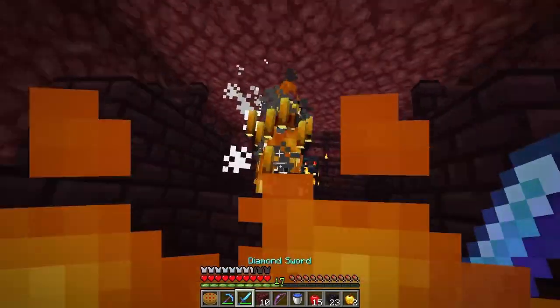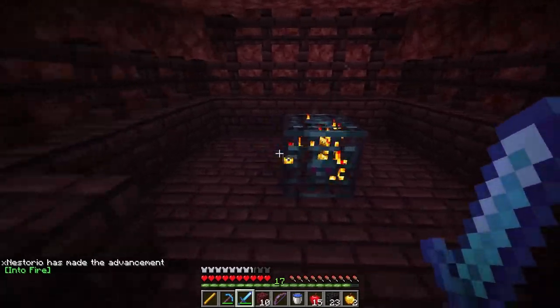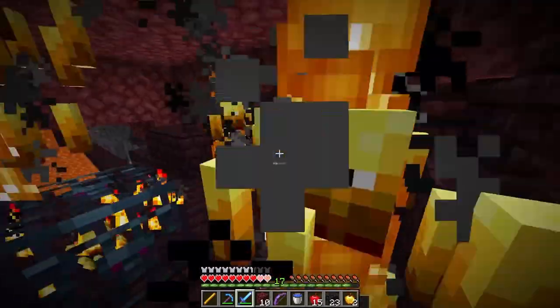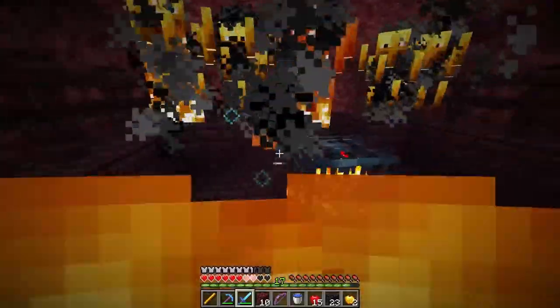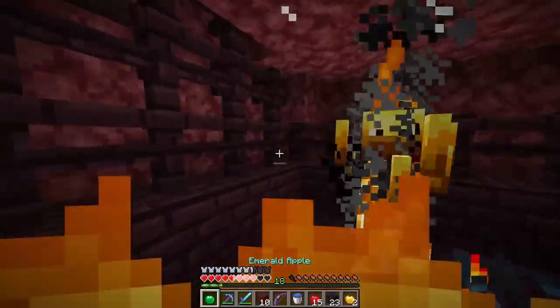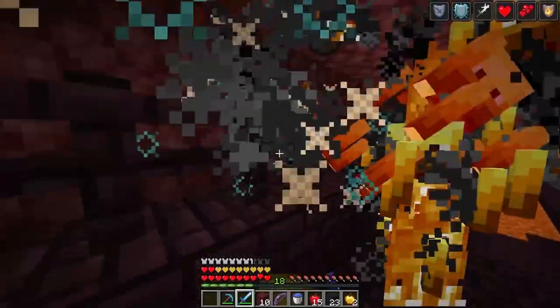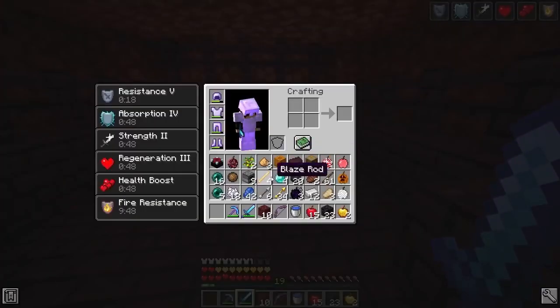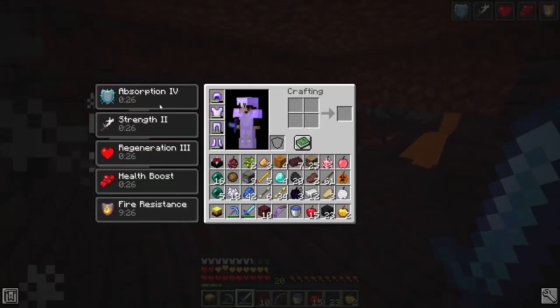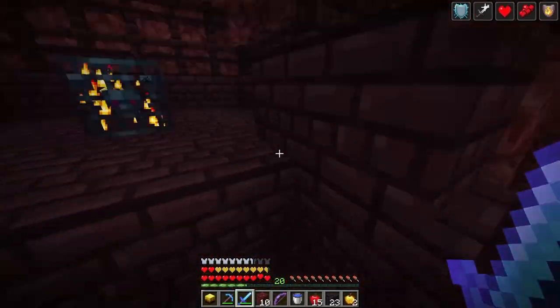Fighting the blazes now — I'm already on fire. I forgot to make a shield. Eating the emerald apple right now — oh my gosh, we are completely set! We got absorption four, strength two, regen three, health boost, and fire resistance. I could not ask for a better apple right now!